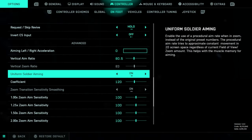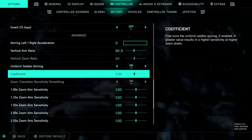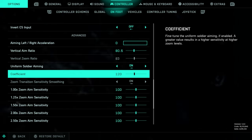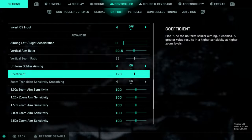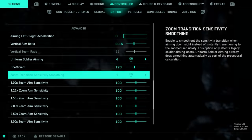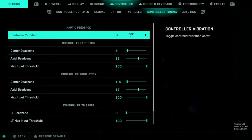Uniform soldier aiming — we keep it on and turn the coefficient down slightly to 120, making it just a little bit slower when you're aiming with higher zoomed optics. So the more you get up to three, four, five, six times zoom and so on, it won't feel like you're going way too fast aiming with those. We leave all these other settings at 100, and then we're going to go over to controller tuning.